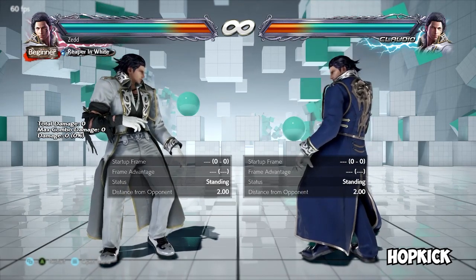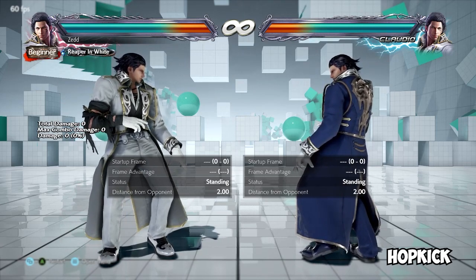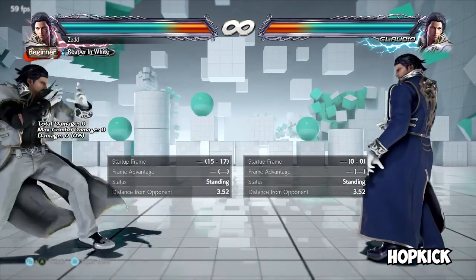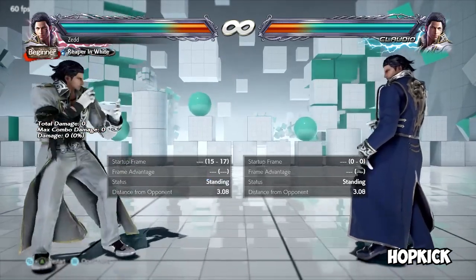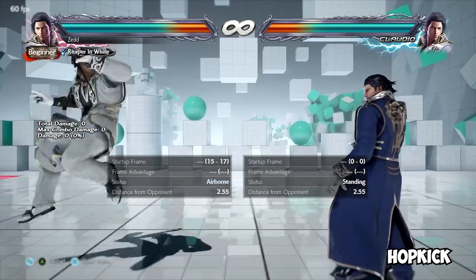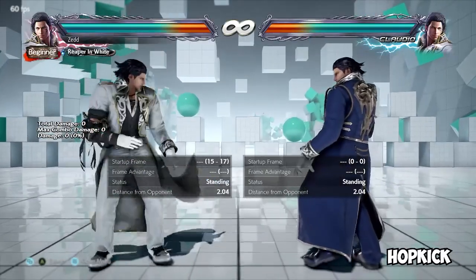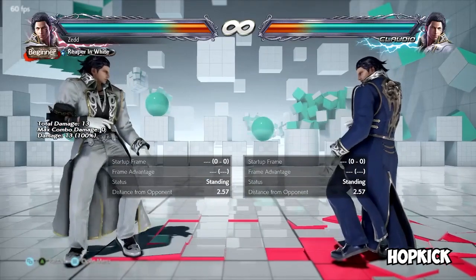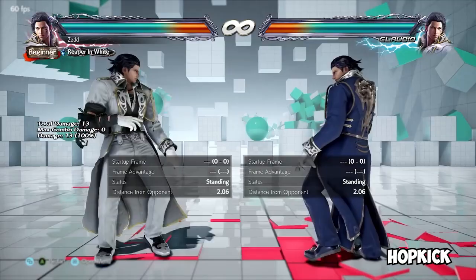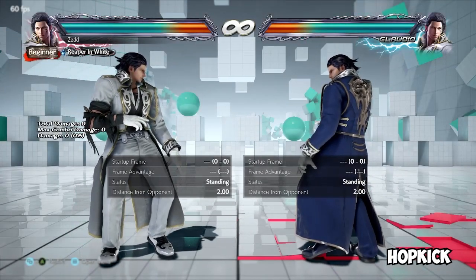Hop kick — general term used to describe a fast, low-crushing jump kick that launches and is punishable on block more often than not. This is not a hard rule. Claudio's is one of the better ones in the franchise but still has all the same hop kick properties: about 15 frames, goes airborne, launches on hit, mids, fast — but punishable on block more often than not, if not always. Not to be confused with an Orbital, which is a very similar move we'll get to later.